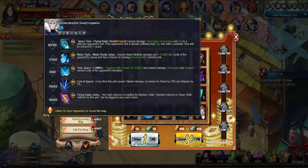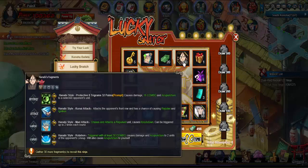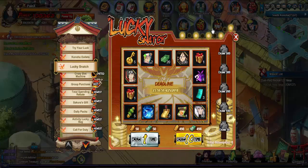Lucky Snatch gives you a chance to get 80 fragments of Toadrama, Edo Tensei 2 for Itachi Susano, and the new ninja Hidinabe. Her mystery: Hidinabe Style Protective 8 Stratogram — 32 Palms causes damage, 16 combo, and acupuncture to a selected unit. Her attack: Hidinabe Style Kunai Attack — attacks the opponent's front row with a chance of causing repulse and ignition. Her first chase: Hidinabe Style Mud Attack — chases and attacks a repulsed unit causing knockdown, triggers twice each round. Final chase: triggers with at least 30 combo, causes damage and acupuncture to two units of the opponent's lineup, and also applies acupuncture to yourself — interesting.